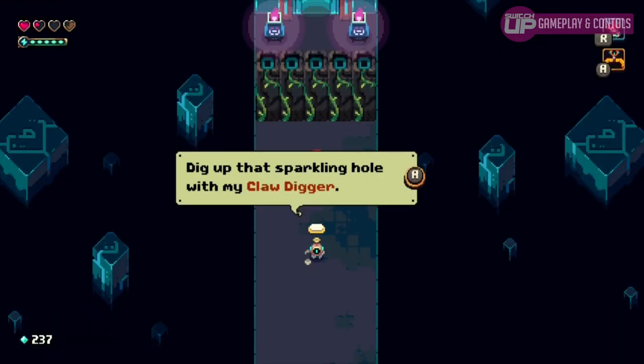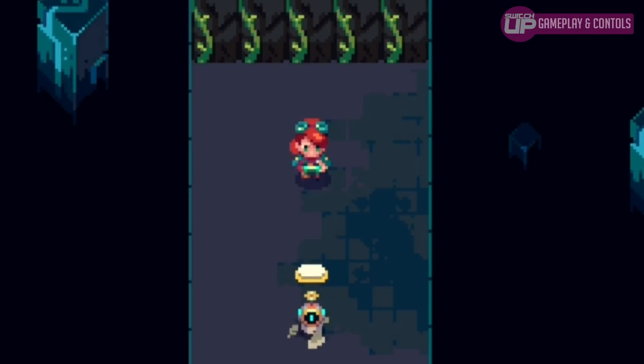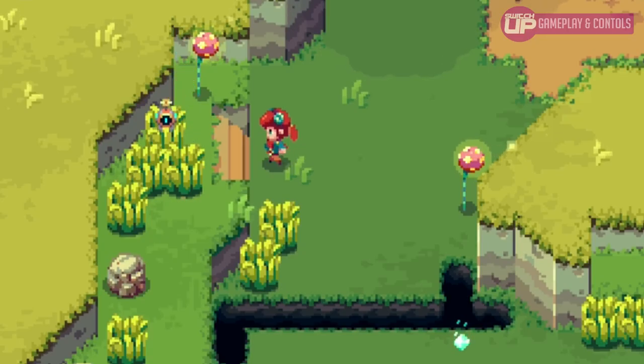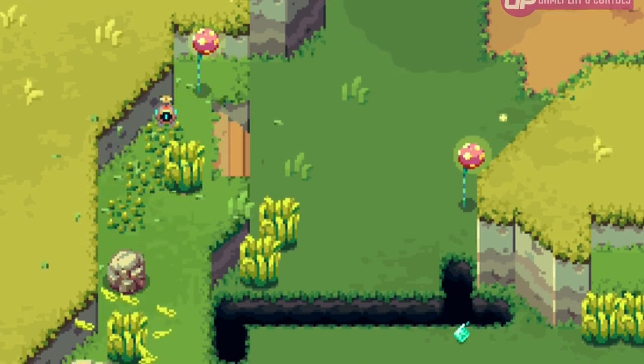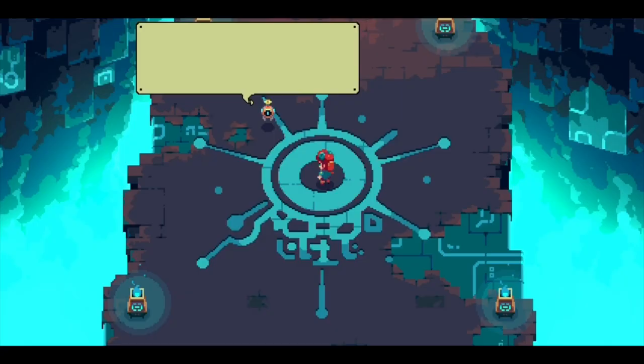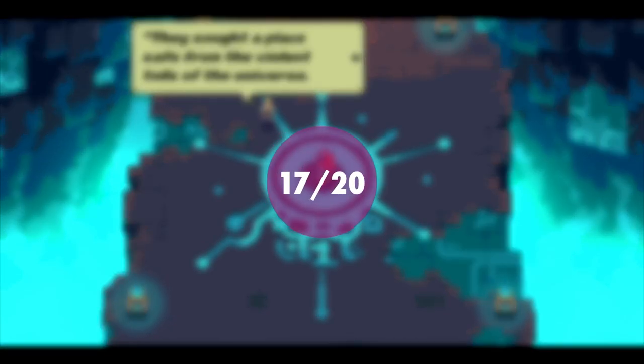Early in your adventure, Ada reunites with Wingnut, the little robot that walked her through the opening tutorial, which acts as an assistive co-op of sorts. While I applaud the inclusion of it, it didn't add a great deal to the experience. Still, it's nice to have. Gameplay scores 17 out of 20 and the controls 17 out of 20.